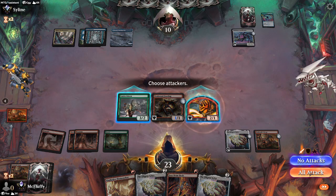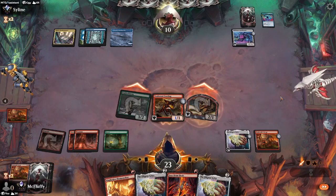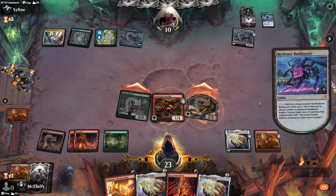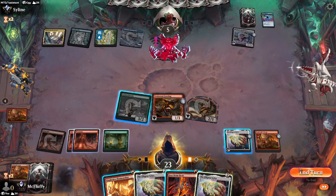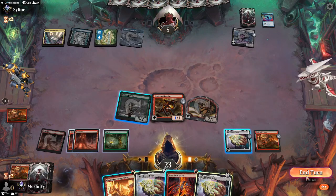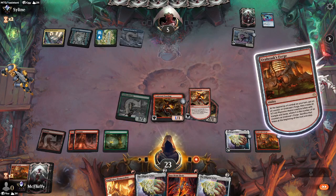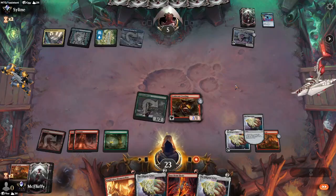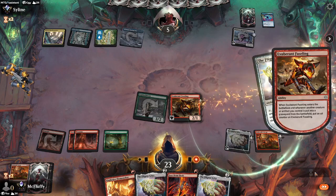We potentially have lethal here because we can kill them at the end of turn. Were they just good-gaming because they didn't draw into anything? I'm so confused — the amount of emoting is driving me up a wall. We resolve, count the oil counters: 1, 2, 3, 4, 5, 6. Done, boom.